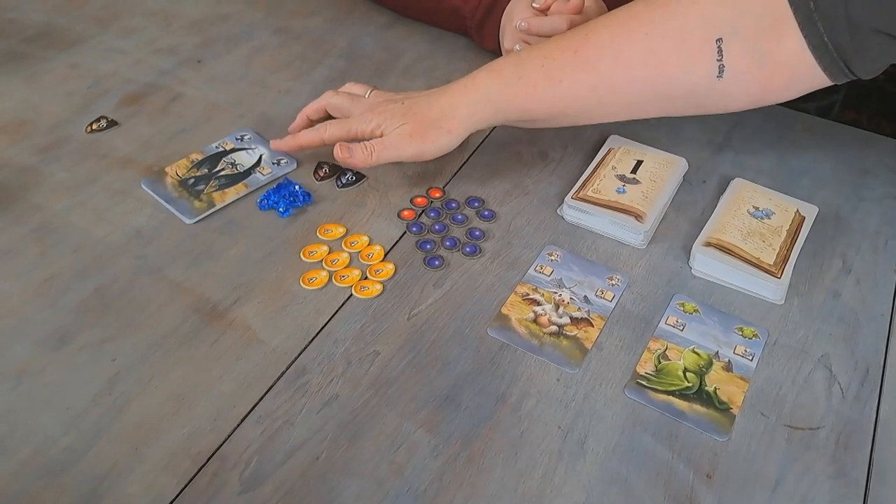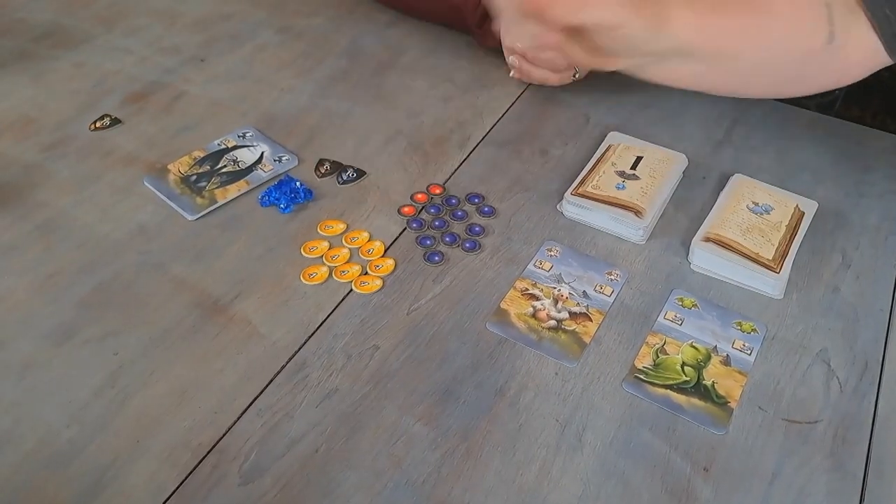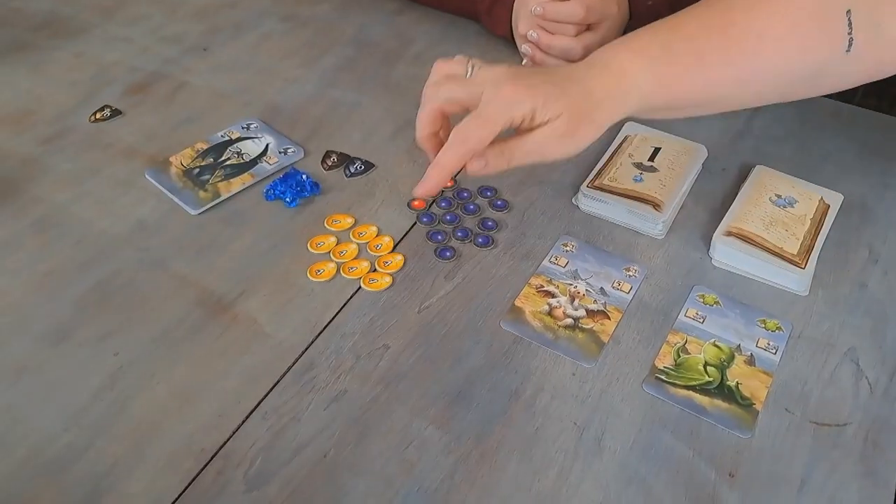Over here we've got a variety of different pieces that are going to be helpful to us. We've got our shadow dragons, which are wild cards. We have some little gems, which give us a free go once we're going. We've got some eggs, which we'll explain in a moment. And we have some pearls, which we'll also explain as we go through it.